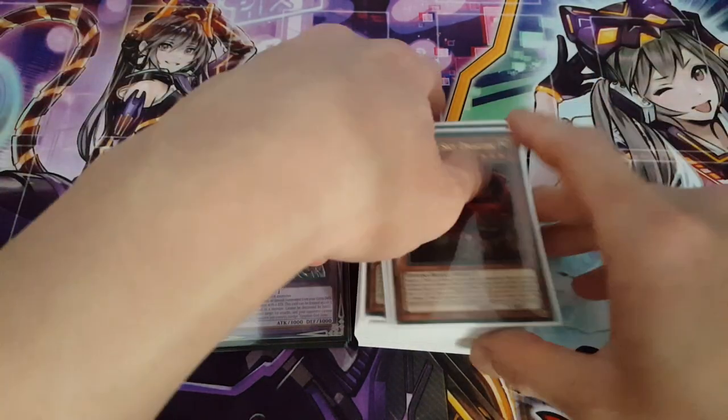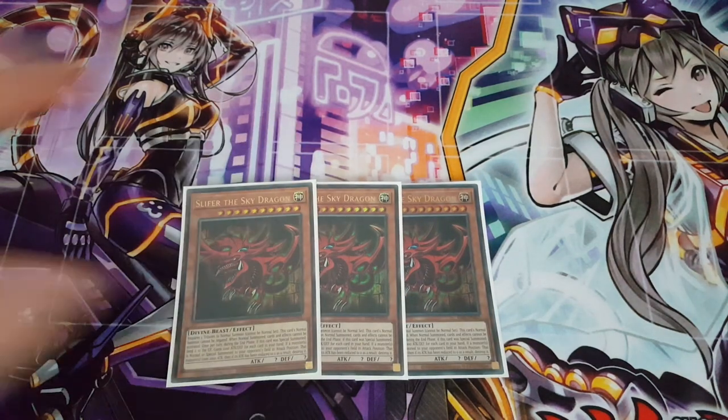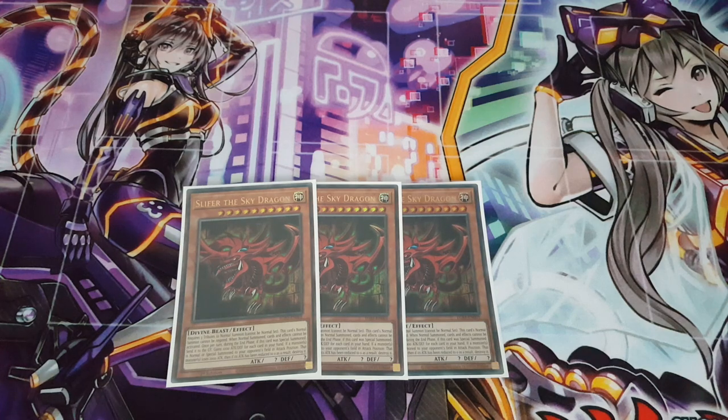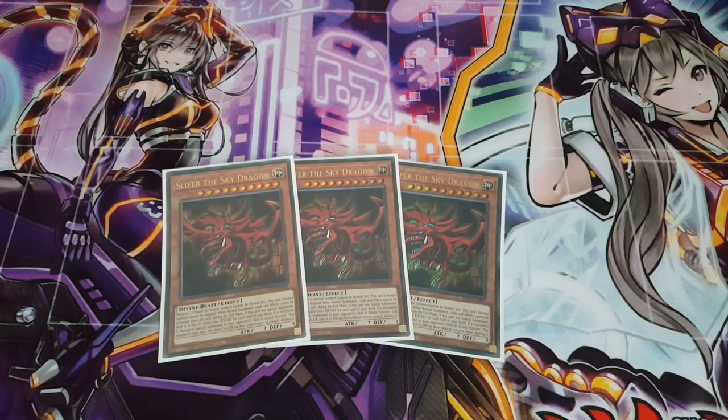We are obviously playing three copies of Slifer the Sky Dragon — an absolutely amazing and underrated card. It's not necessarily the god people most want to play; most people prefer the Winged Dragon of Ra due to its own set and support, or Obelisk the Tormentor with its straight-up 4000 attack. That leaves Slifer as a boss monster that depends on your hand size, so at best it's a 3000 attack beatstick.